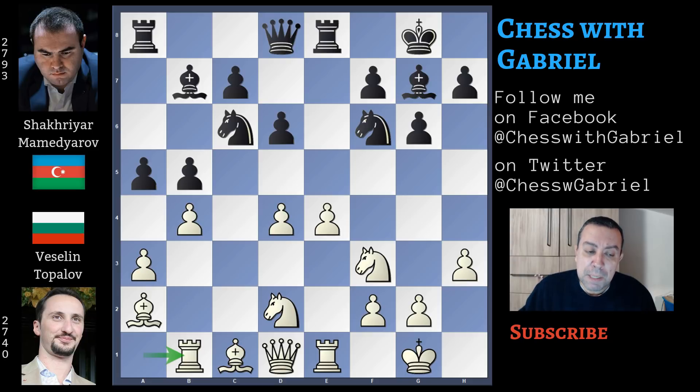This is not maybe the computer's favorite — the computer would prefer queen to b3 — but the game is original now because no other games have this move. This move is quite interesting because if black captures on b4, the rook on b1 is controlling a5 where two pawns and the bishop are all undefended.